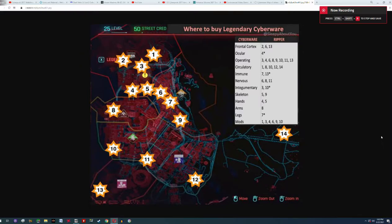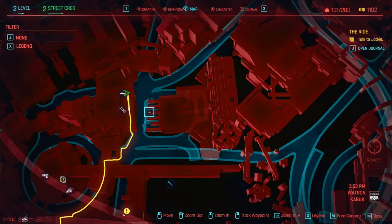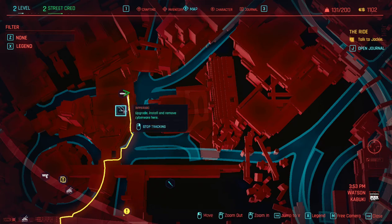Next I'm going to show you this map from Reddit that identifies the number for every ripper doc in Night City, so when you have a number associated you can guess where it is. Victor's Place is number 4, number 2 is Cassius Ryder, and as you can see there are five rippers in Watson. Next I'm going to show you what some of the rippers have.